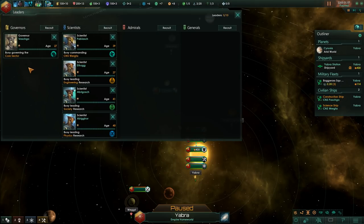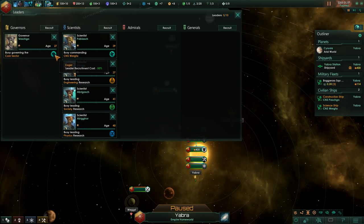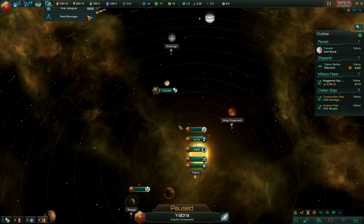The one governor we have is by the name of Vashgo. She has the worst skill imaginable — she is cheaper to recruit. Before we get too far ahead of ourselves, let's go for something better. New leaders cost energy now as opposed to influence, so we're stuck with Vashgo for now. Pablaj, our science ship leader, is carefree — increasing our anomaly research speed. Could be worse, could be better.